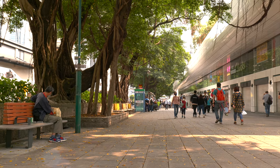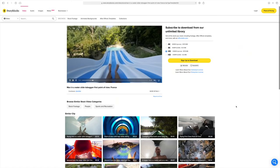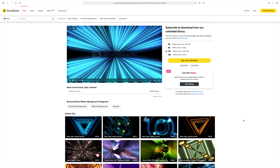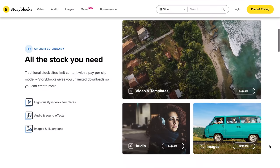By the way, with Storyblocks — just one subscription and you can get all the video, audio, and photos. All of them with just one affordable subscription. You don't have to get different subscriptions on different sites. Check it out with the link in the description down below.